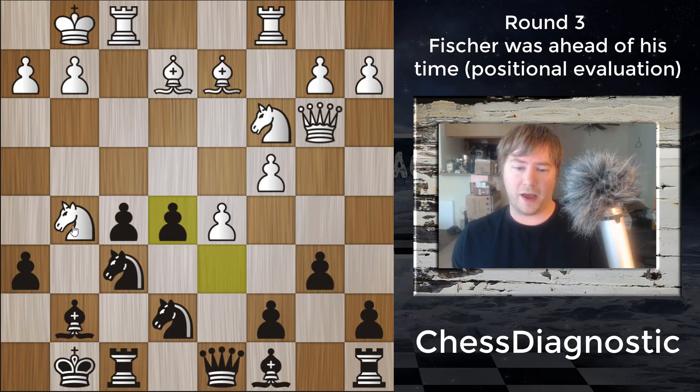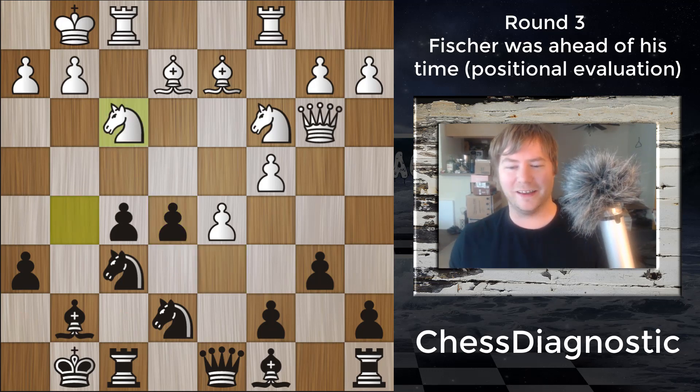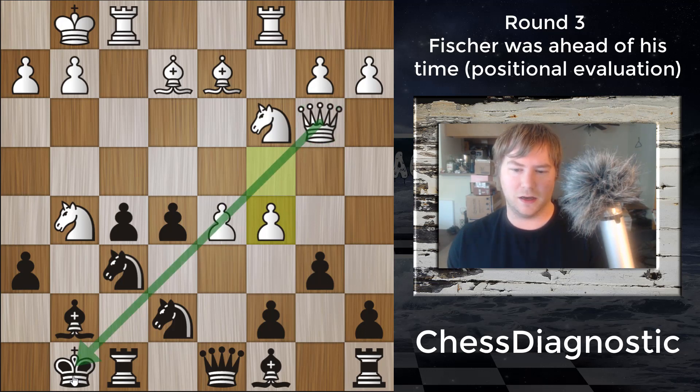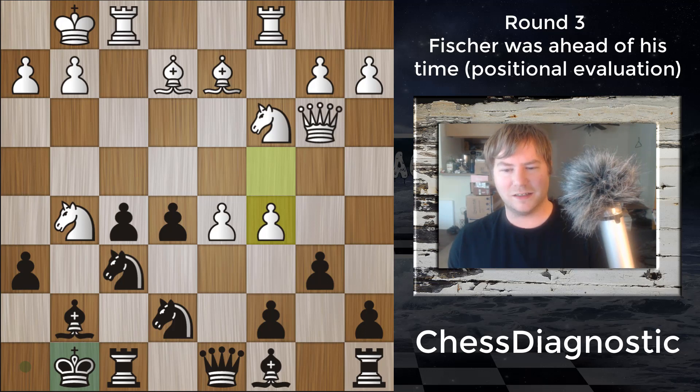After pawn takes, pawn takes, the best move for White is Knight to F3. So the interesting thing is that Taimanov goes for C5, complicating the game and trying to attack on the light square long diagonal with the Queen. But the problem with that is it forces a bunch of trades, and the tactics don't really work out in this position. From a general strategic understanding point of view, he doesn't want to play any variations that favor trading of pieces.